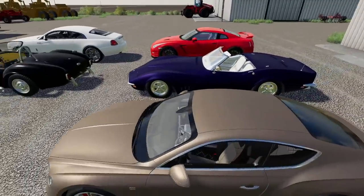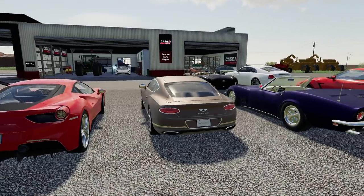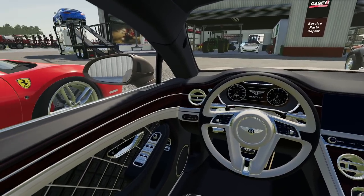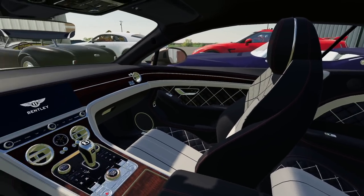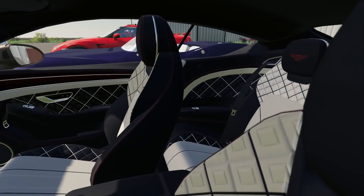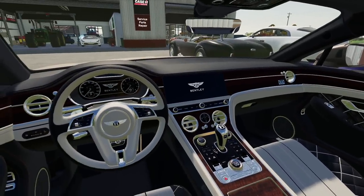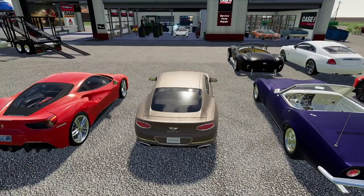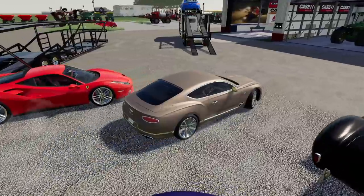The next vehicle we're going to be moving is this Bentley Continental. It looks stunning. This is a very expensive vehicle. I can't believe we are even sitting in this, and this is Farming Simulator. The fact we have a mod that looks this high quality in the game is just mind blowing to me. The vehicles by default don't look this good. Let's drive this thing onto our truck.